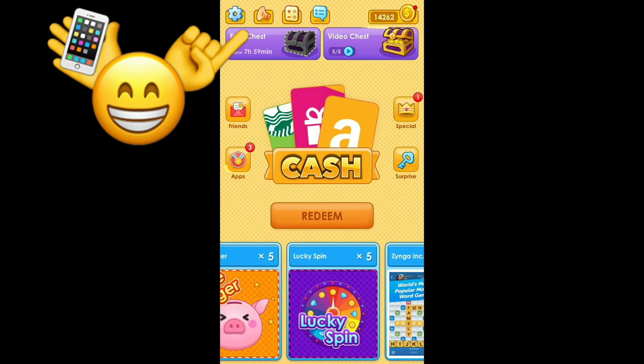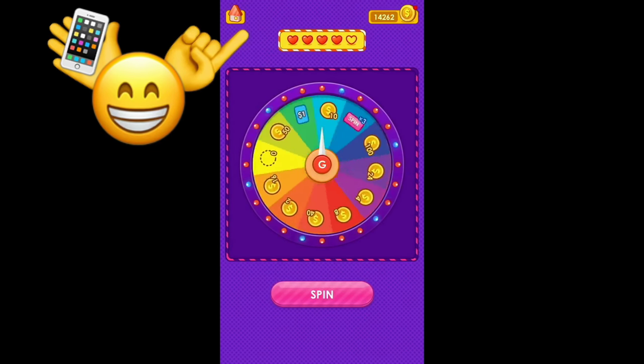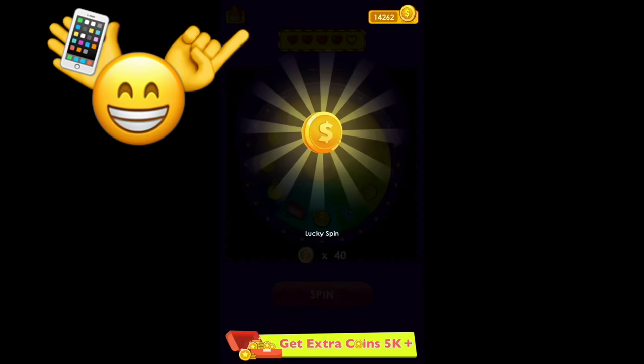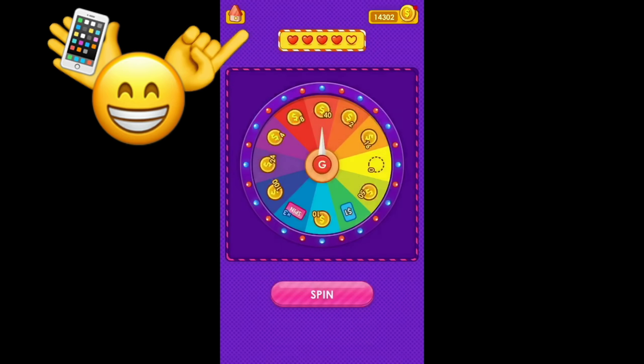I'll show you one called Lucky Spin. You click on it and it's going to land on a certain amount of coins. You get five chances to win something. I earned an easy 40 coins just like that. It's really easy to get points.